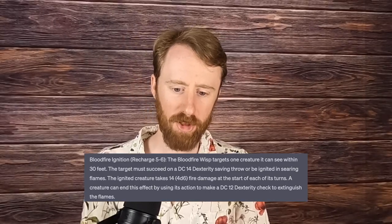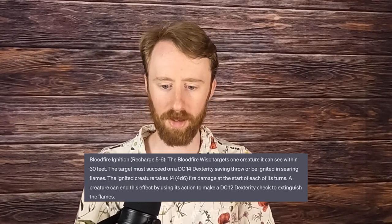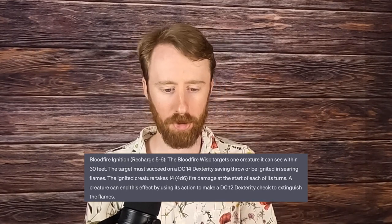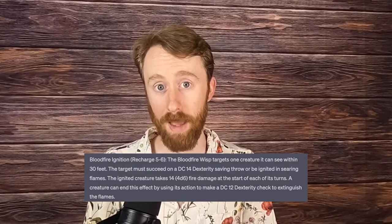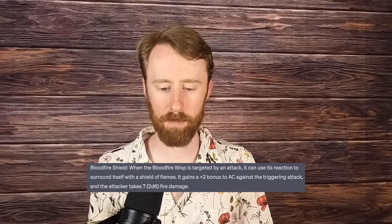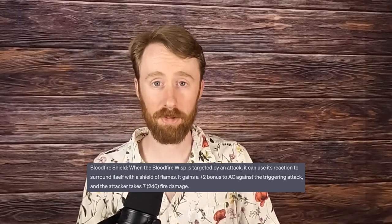With Bloodfire Ignition, the Bloodfire Wisp targets one creature it can see within 30 feet. That target must succeed on a DC-14 dexterity saving throw, or be ignited in searing flames. The ignited creature takes 4d6 fire damage at the start of each of its turns. A creature can end this effect by using its action to make a DC-12 dexterity check to extinguish the flames — in other words, stop, drop, and roll. It also has a legendary action called Bloodfire Shield: when targeted by an attack, it gains plus 2 AC and the attacker takes 2d6 fire damage. So basically like a more armored hellish rebuke.